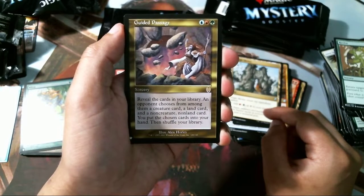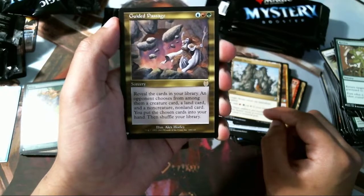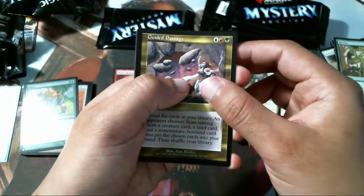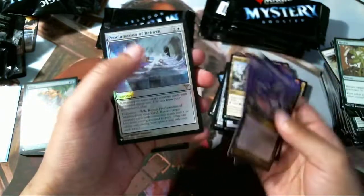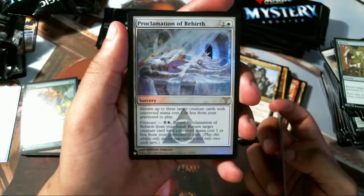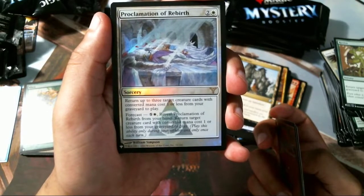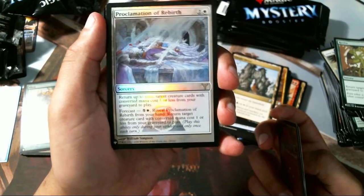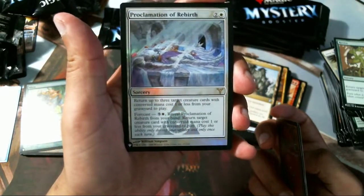We've got nine packs left. Mana War Tutelage — good card — Urborg Uprising. Getting pretty close to the end. Maverick Thopterist — I played this in standard, that was a fun card. Jungle Shrine. Cards that tap for multiple mana symbols are good. Guided Passage — reveal the cards in your library, from among them a creature, a land, and a non-creature non-land go into your hand then shuffle — okay, weird. Two-rare pack: Anger of the Gods — classic — and a Proclamation of Rebirth foil. Bang.